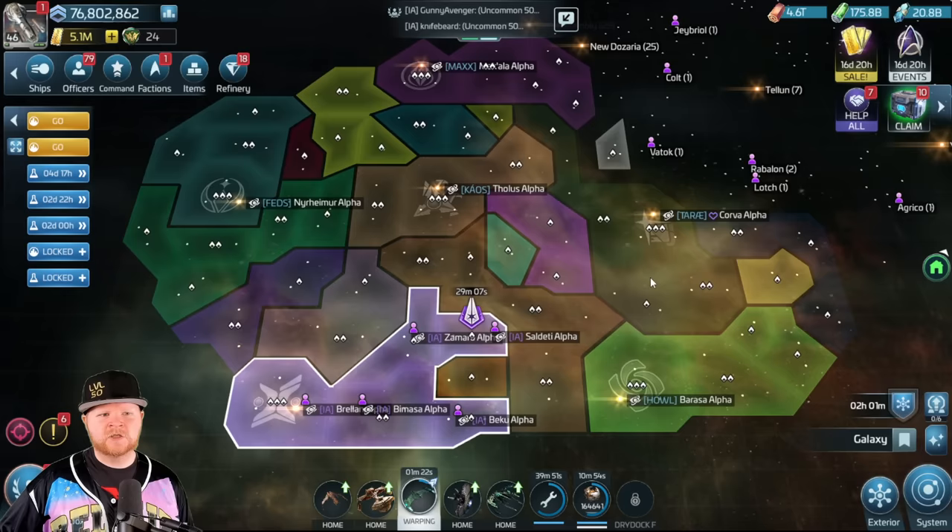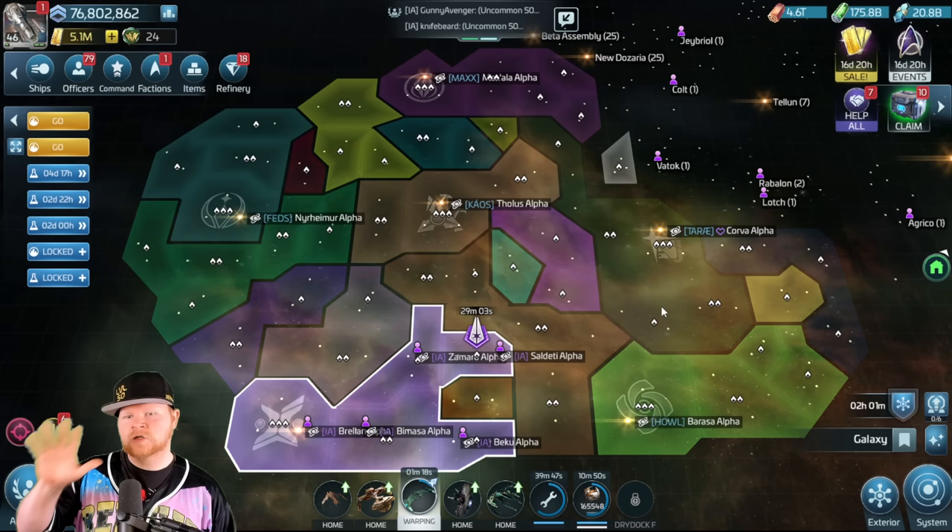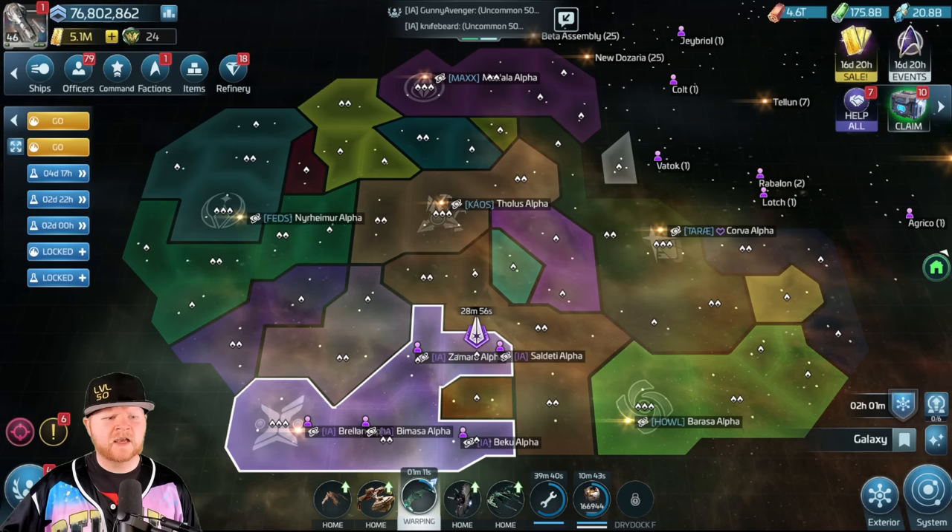Sorry for joining the Formation Armada — my alliance apparently decided to do that right as we were getting started. So the basics of territory are pretty simple. As an alliance, you can control up to five. You start with a one-star territory, move up to two, and eventually get to three. But more important than that is understanding what the specific bonuses are.